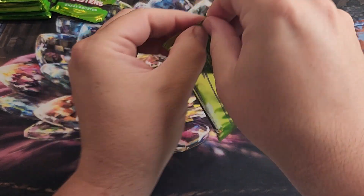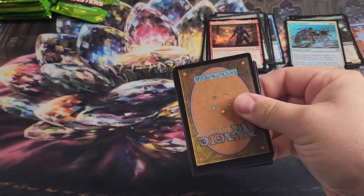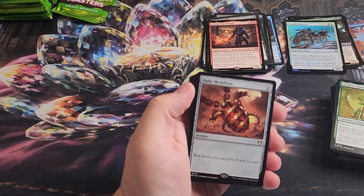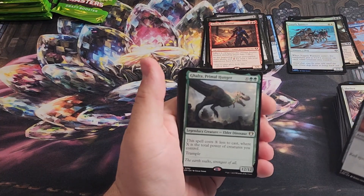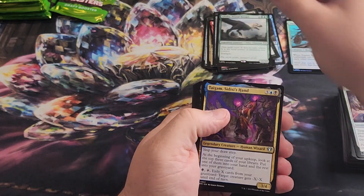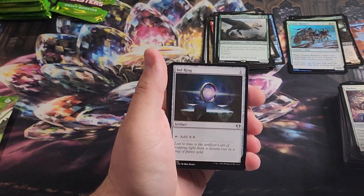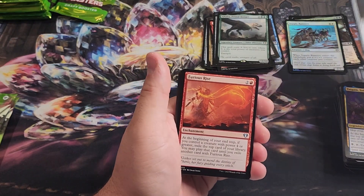I might start just slicing these open rather than trying to open them by hand because Japanese packs are very tough. Shelter. A Ruby Medallion — okay, all the medallions are good. Galta, Primal Hunger. Cabal Patriarch, Corpse Augur. A Sol Ring — Sol Rings of course are just all great. We'll stick it here and sort all the cards later.